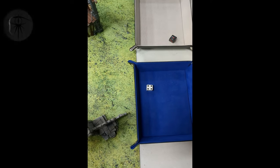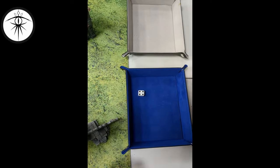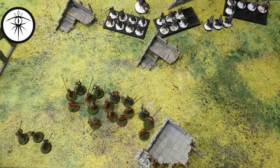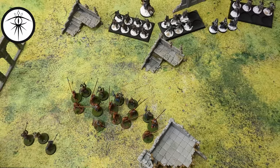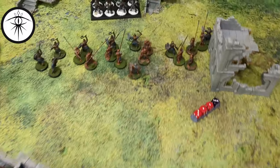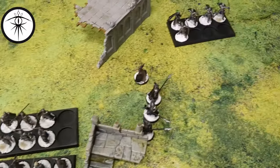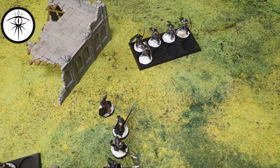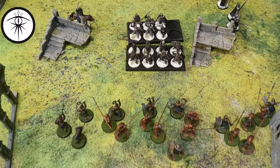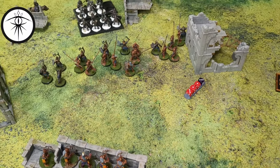Priority goes over to Isengard with a four. Neither side calls anything. End of the movement phase — not much really happened. Isengard basically spread out, Minas Tirith came a little closer, but no one is engaged at this point. So we've just got some shooting to do.